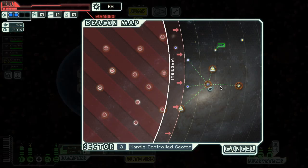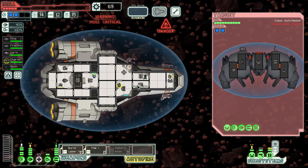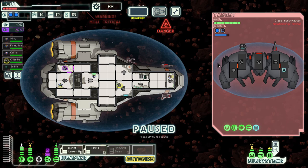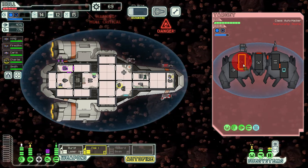Get the flak gun powered back up. Why are there so many? We have to go through another asteroid field — let's hope it's not as intense. They have hacking. They hacked our O2, which will disable it temporarily — it'll drain our oxygen a bit but shouldn't be too bad. Their weapon setup is pretty good though, so we could be in trouble here.